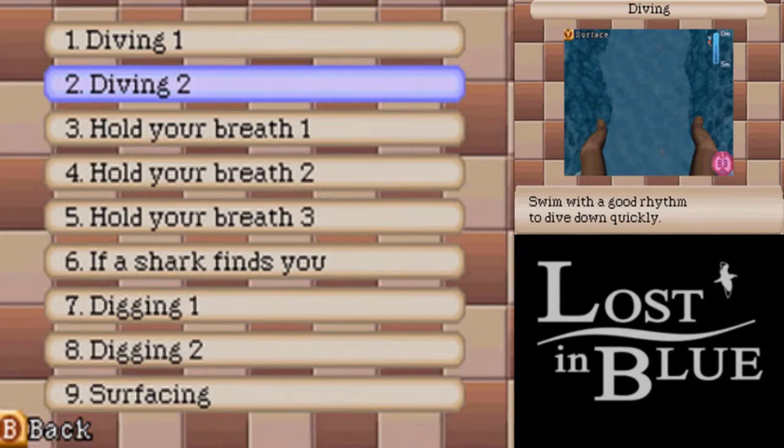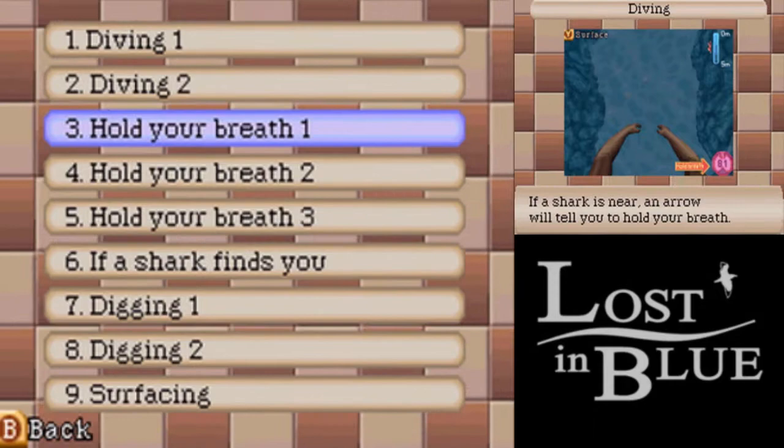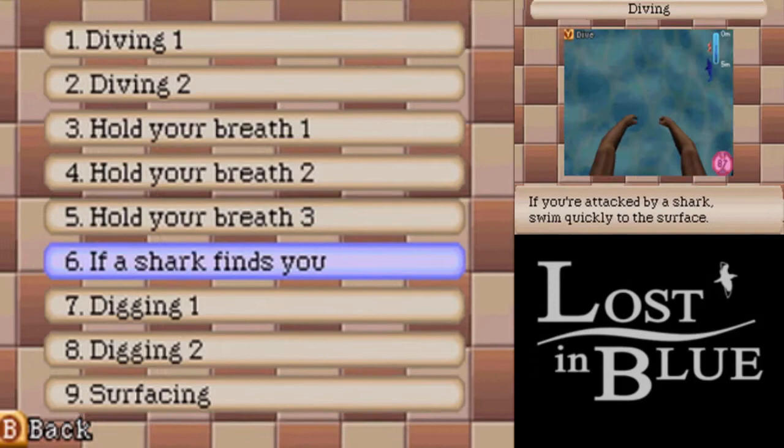How diving works: you use L and R to move your arms, then let go to swim down. Only problem is there's stuff down there — like sharks. If you don't hold down A when a shark is going by, he'll kill you immediately.